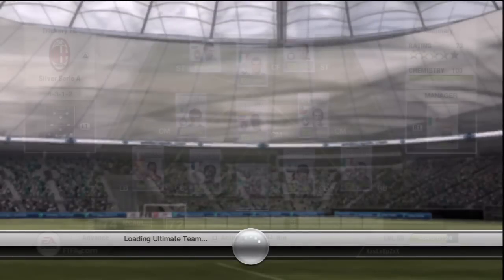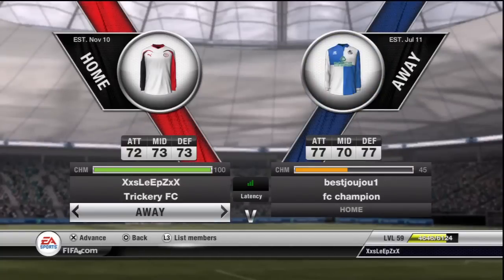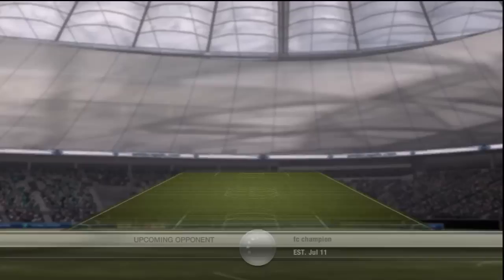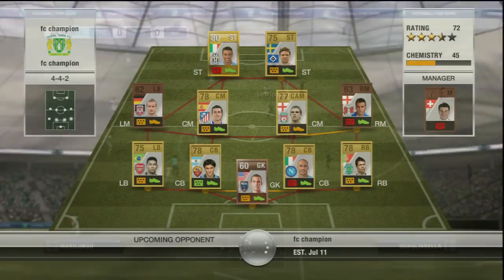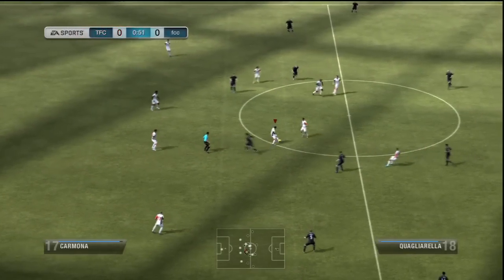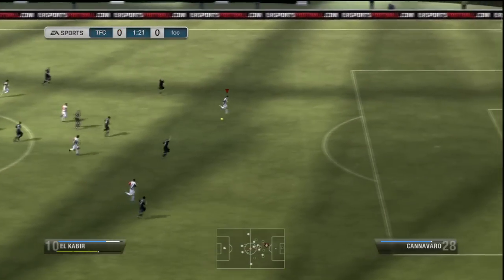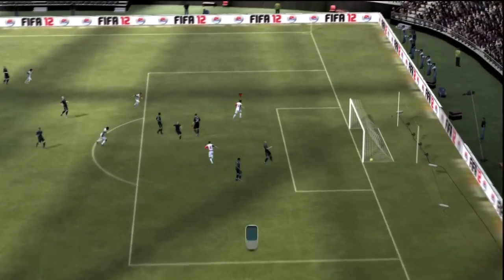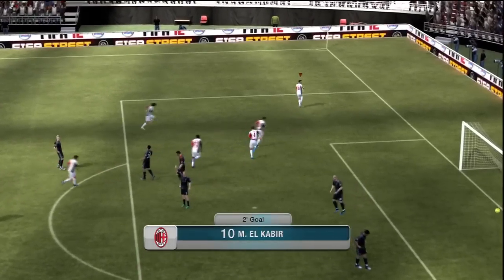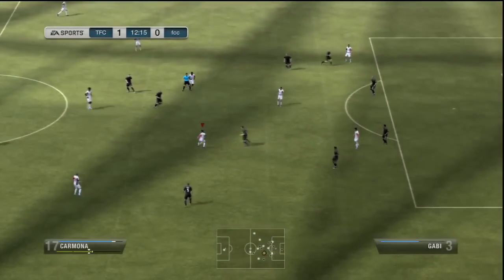Our next opponent was one of those teams with low chemistry — gold-bronze mixes — and he had a bronze keeper. Whenever you see a bronze keeper your eyes just light up because you know they're going to save nothing and can't control the ball even if they do get there. We play this one through Elkabir, and it didn't take us long to score — Elkabir goes one-on-one in the second minute, and he's just not going to miss that especially against a bronze keeper.